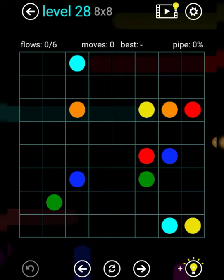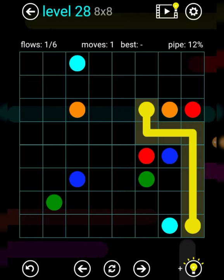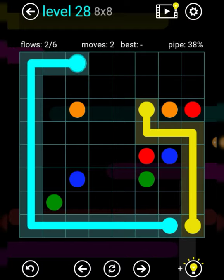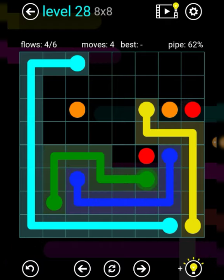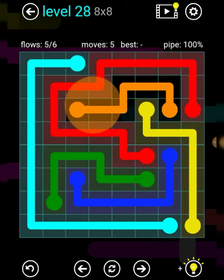We're on level 28 on 8 times 8. Yellow has to be like that — I really think so, yeah it has to be. Blue and green and red. Sign for that line. Can't do green like that, so I have to do blue like this and green like that, and then red around orange. Like that, and there we go. Nice.